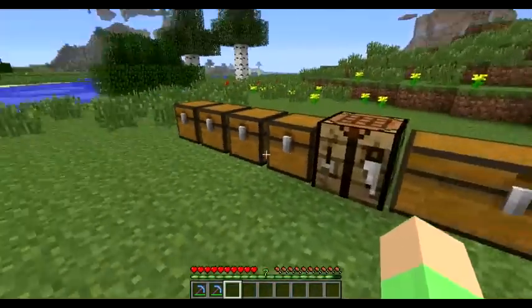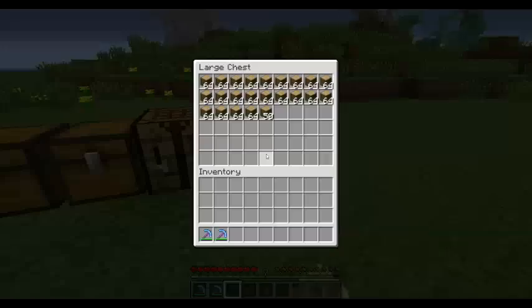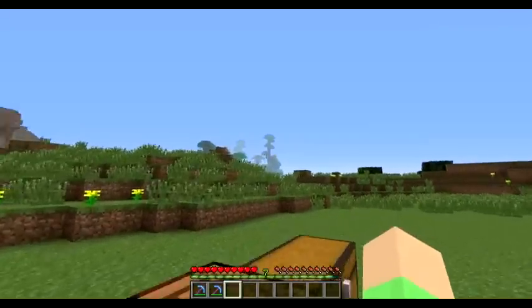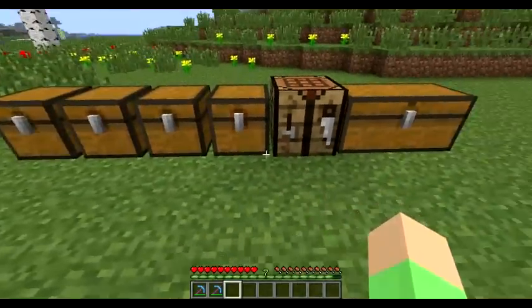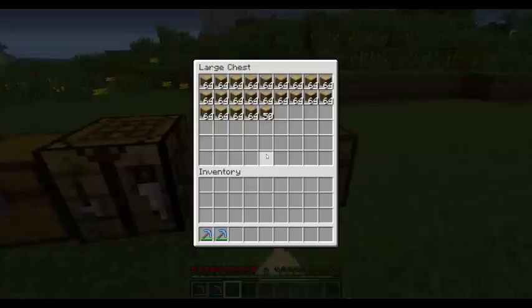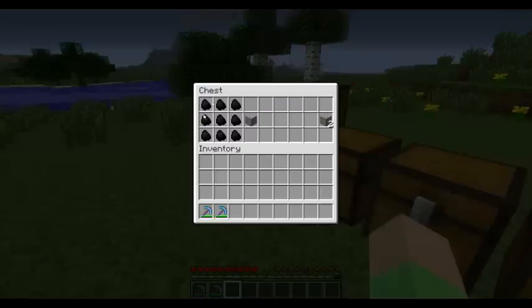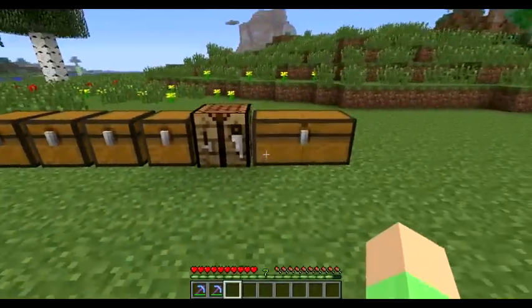Now I'm going to show you a little trick with charcoal. Charcoal is made out of wood — any type of wood, for example oak, jungle, or pine — and you can make it from every type of wood. Just cook it in the furnace and you get charcoal. The amount of logs you see here is what it takes to make 1 diamond ore, starting with logs, cooking charcoal, making iron ore, then an iron block, and so on.